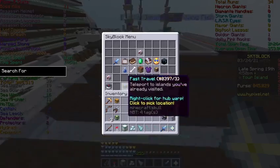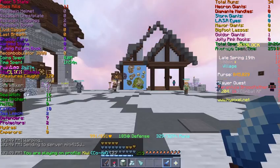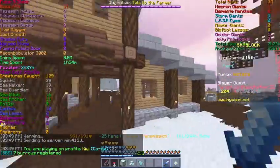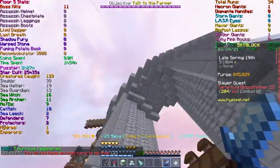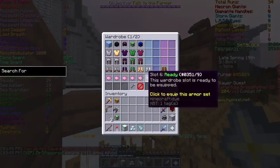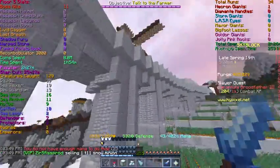So what you're going to want to do is go to the spawn, and you're going to want to head over to the barn. Go this way, and see this water pillar? Teleport up here. Now I'm going to get my fishing set on and teleport up here.